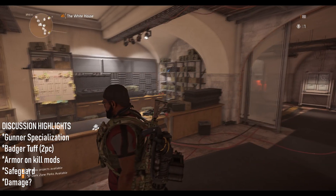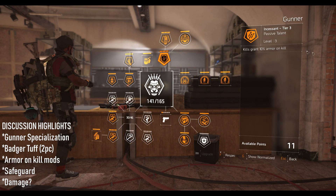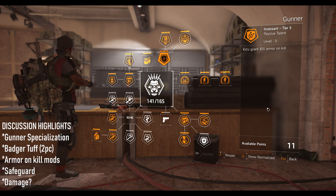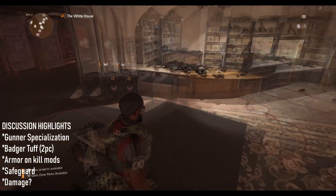Let's look at the Gunner specialization. This specialization has a little perk that grants you 10% armor on kill if you were to level it up. 10% armor on kill doesn't seem a lot by itself, but it's actually pretty good if you work your armor on kill stat as much as you possibly can.